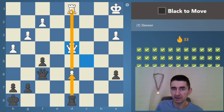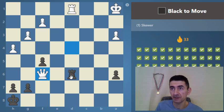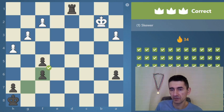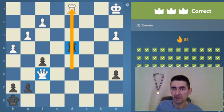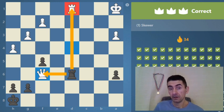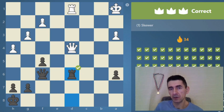Rook takes d6 — it skewers the rook and the queen because they are on the same line. Then comes an intermediate move — a zwischenzug — we capture first, then take the queen. It's called an intermediate move: instead of just capturing the queen back, we win a rook first. The queen is also pinned so it can only move on that diagonal.